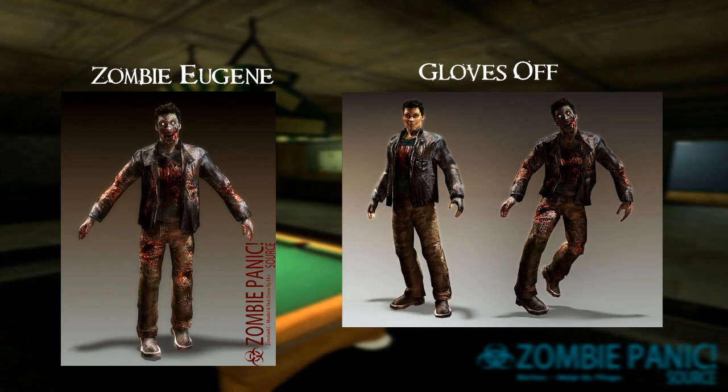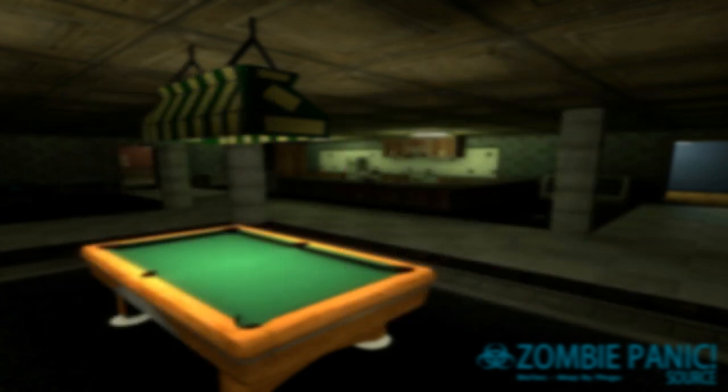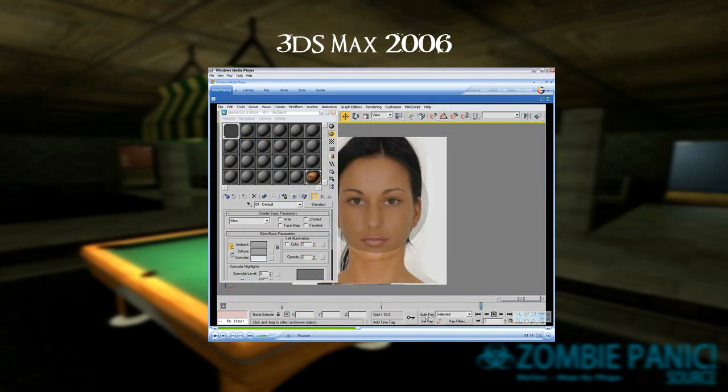His zombie version is one of the best in the entire game and also ended up being an icon of the game. It's the most unique since the other player models are mostly just retextures. Since he was one of the original zombie models he's changed a lot — he used to have glowing eyes and specular mapping on his wounds which would reflect light. As a fun fact, he is missing the gloves which were present in his survivor version. The 3D software used at that time was 3ds Max 2006.